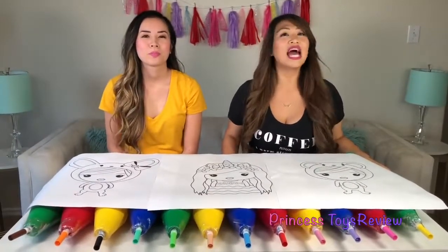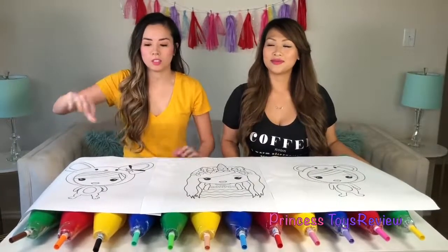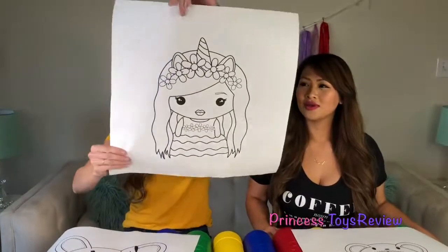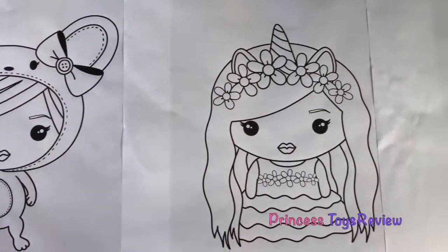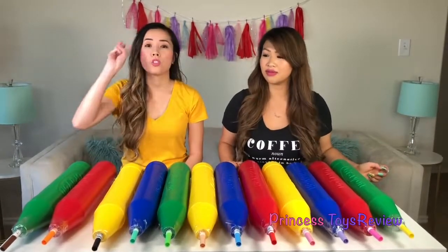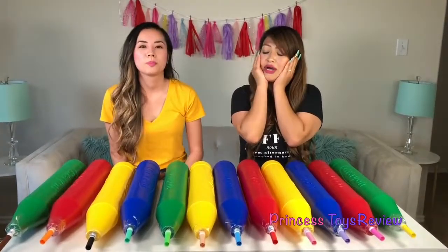Today we're gonna be playing the Giant 3 Marker Challenge. We also have three giant pictures. The first one is us in a bunny costume, and we also have us in a unicorn costume — look how cute — and last but not least, us in a bear costume. How do we play the Giant 3 Marker Challenge? Well, we have to choose three colors without looking, and then we have three minutes to color our giant picture. That sounds hard. It is kind of hard, but it's really fun.